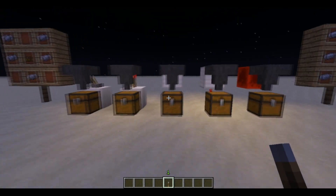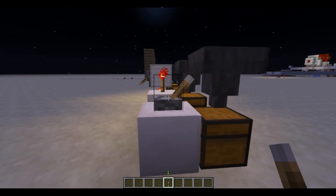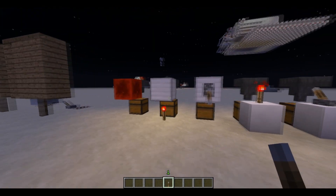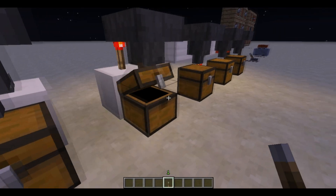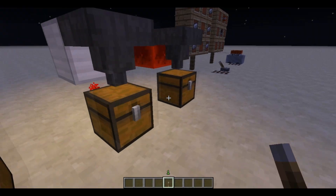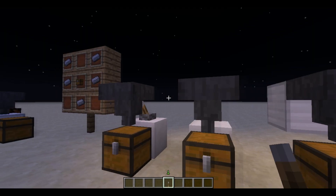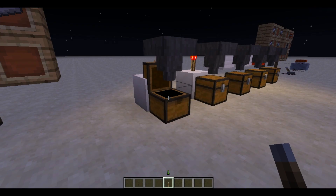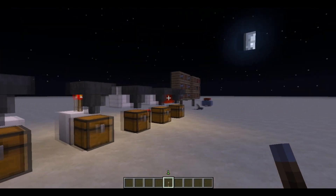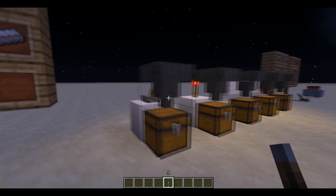Let's speak about what's new about the hoppers. As you can see, I've forwarded all of these ones and all the chests are empty. But there is a redstone dust in each of them. That's very simple: since they are powered, they are blocked. That's the new feature about hoppers.